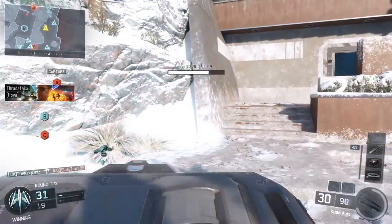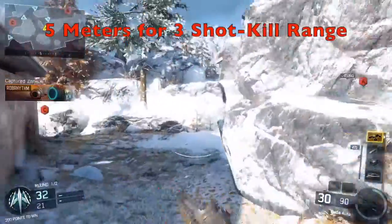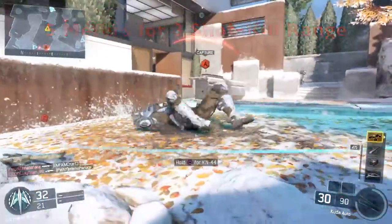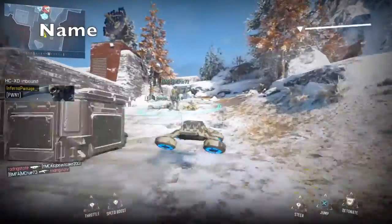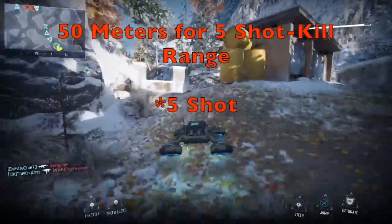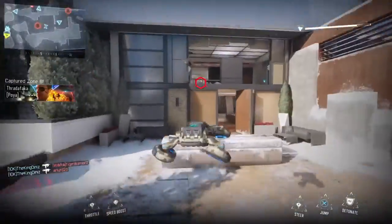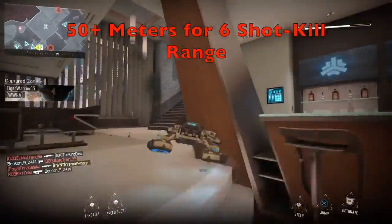The range for the CUDA is 5 meters for the 35 damage, which is the 3 shot kill range. The 4 shot kill range would be anywhere up to 25 meters, which is 30 damage. And then the 4 shot kill range extends up to 50 meters at 23 damage. The 6 shot kill range would be 50 plus meters at 19 damage.